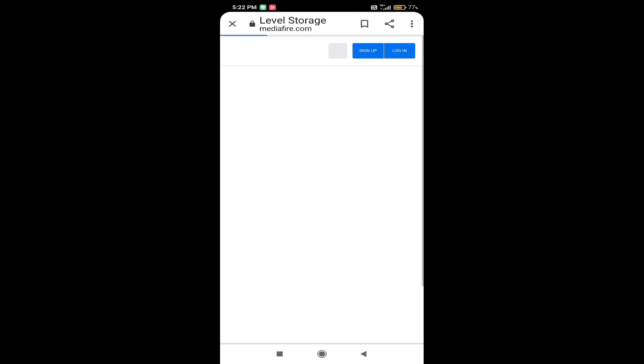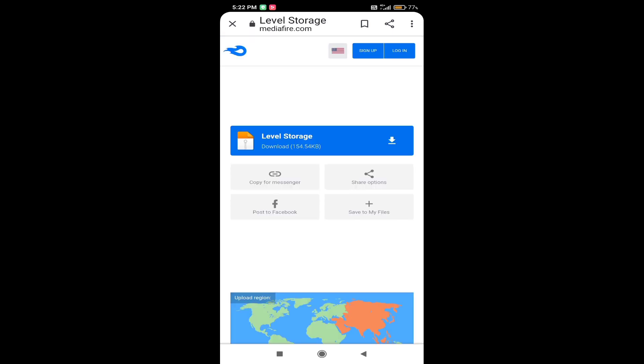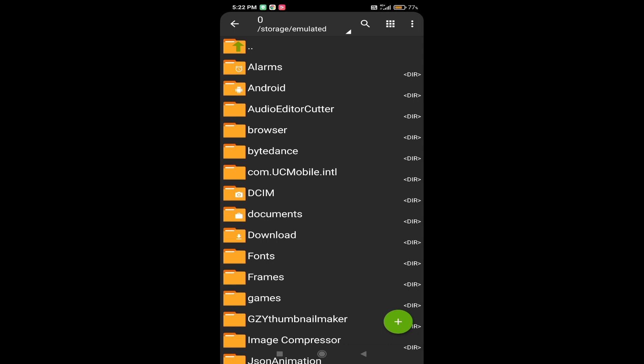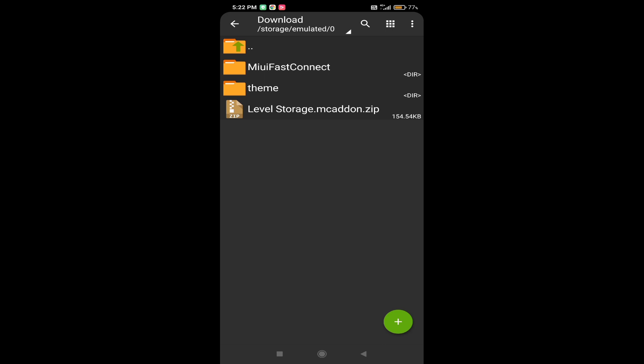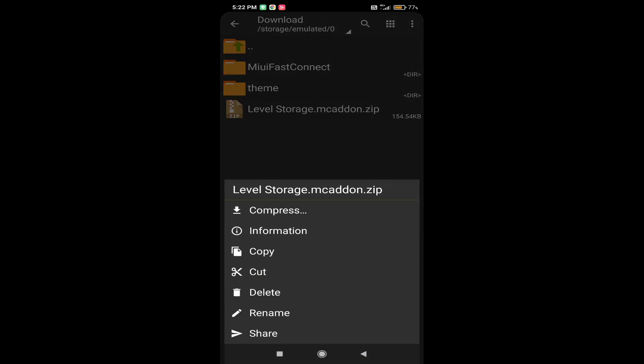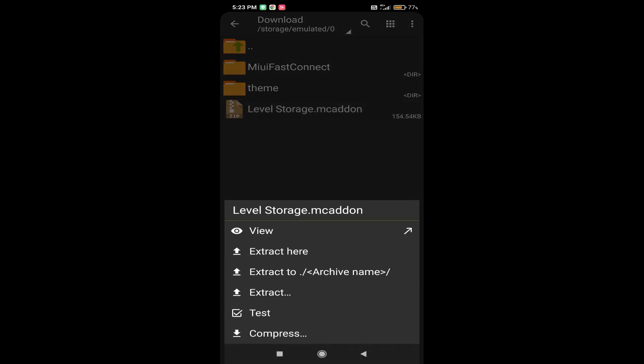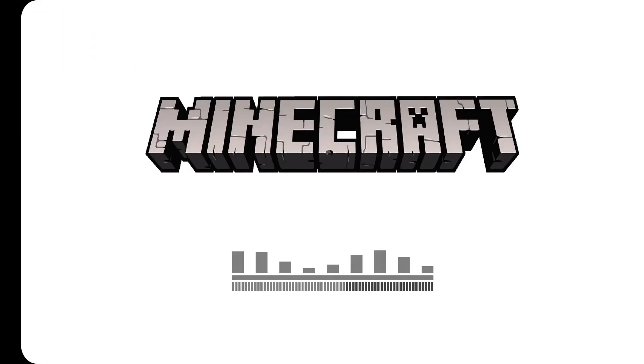Then go to the MediaFire link and you can download it. Find the download button and click on it. Then click the arrow to proceed.